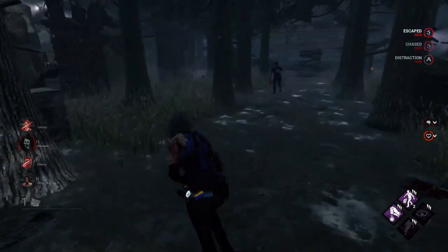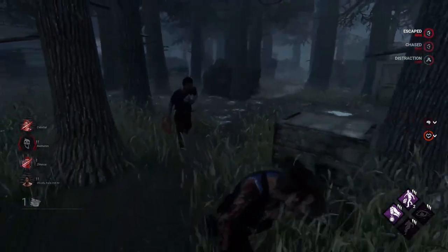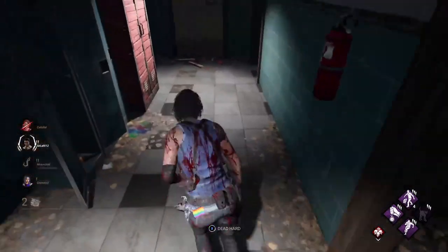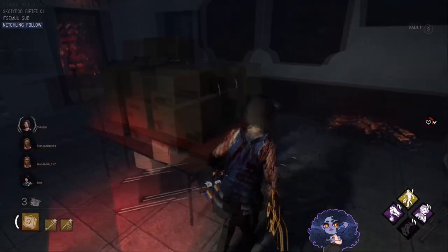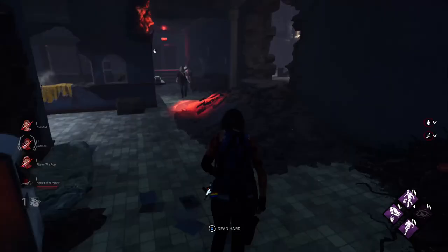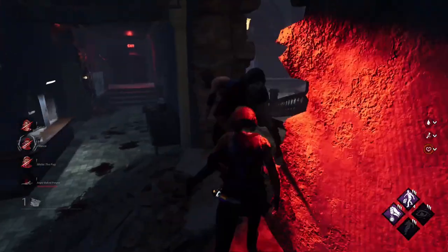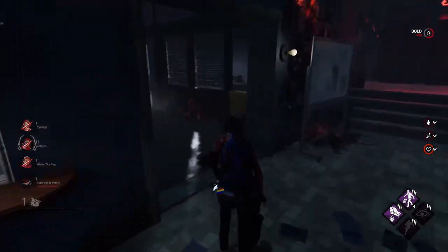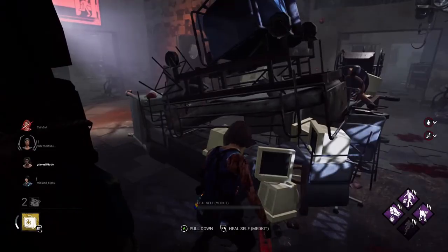Usually — and again, this is my experience — the times in which your FPS is most likely to drop is through others' actions within the match. You know, say, a healer's power, searching through chests, unhooking, breaking hex totems. And sometimes it could be the map you get, like the RPD building here, or the rain in Mother's Dwelling.